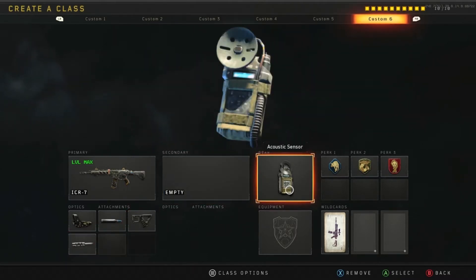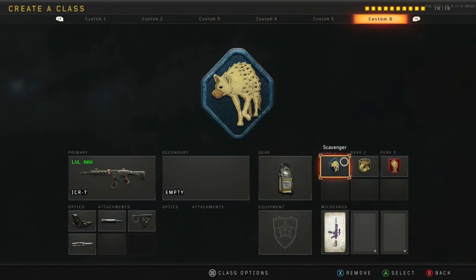I like the Acoustic Sensor. The Acoustic Sensor in this game is OP, as everybody knows. It can even detect people wearing Dead Silence from a respectable distance, so there's not really any defending against it. Throw it on there. We've also got Scavenger in order to keep those killstreaks going — you've got to have ammo for your guns, so Scavenger is major key.